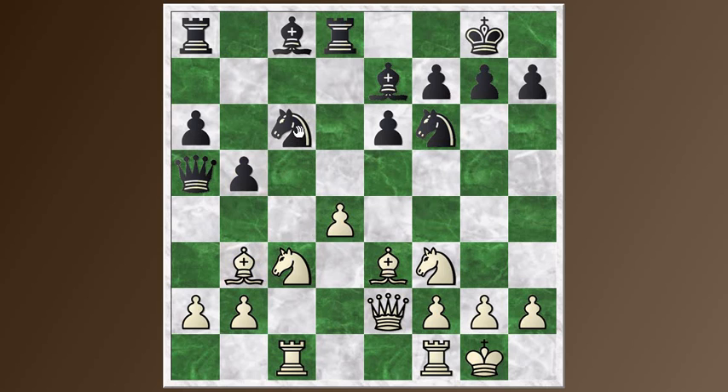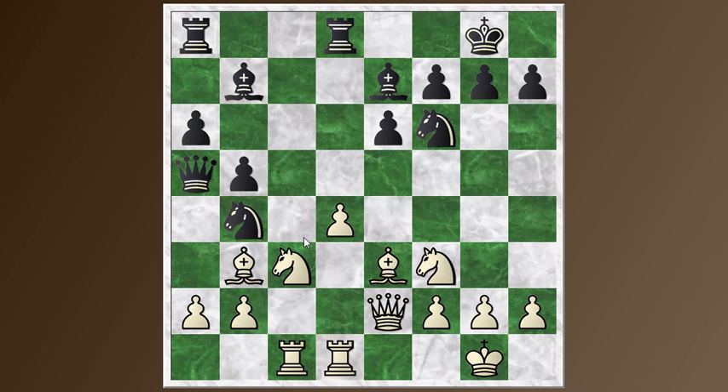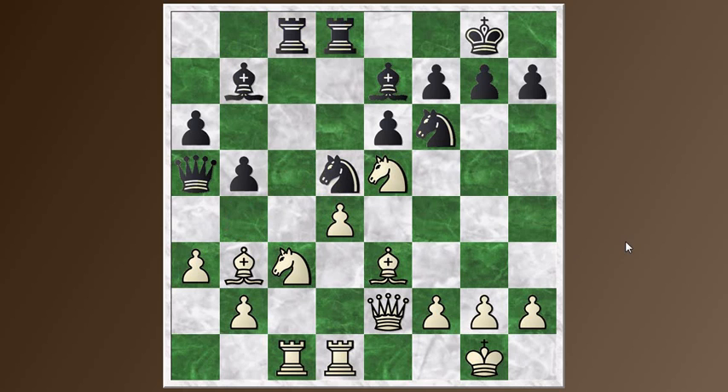Knight to b4 now, and this knight hops up to e5. There's no real threat from the knight to b4; it's just using this square as a waypoint. Rook a to c8. Finally, Tarash decides to kick that knight, and the knight goes to d5. So this is the point I wanted to get to — it shows a typical kind of deployment where black has successfully blockaded that d-pawn. Notice that the bishop, the rook, and the knight on f6 are all coordinating to stop that square and to stop the pawn from going forward by blockading on d5.